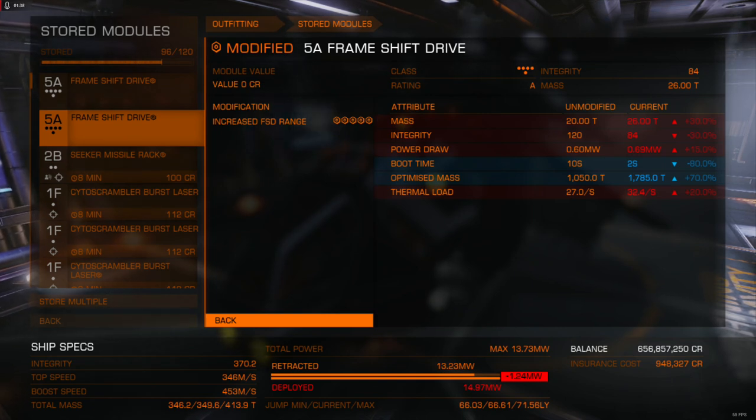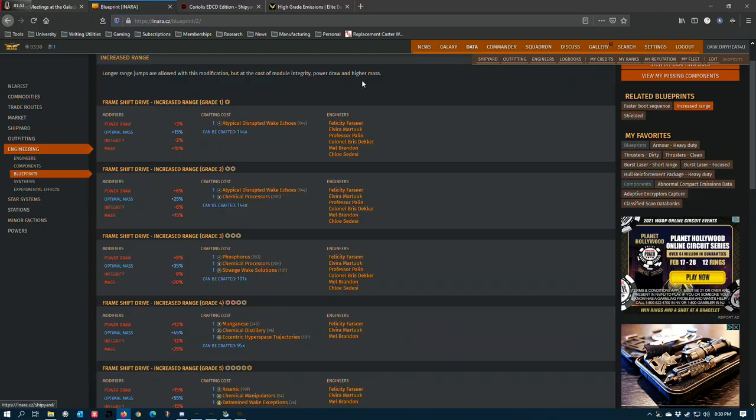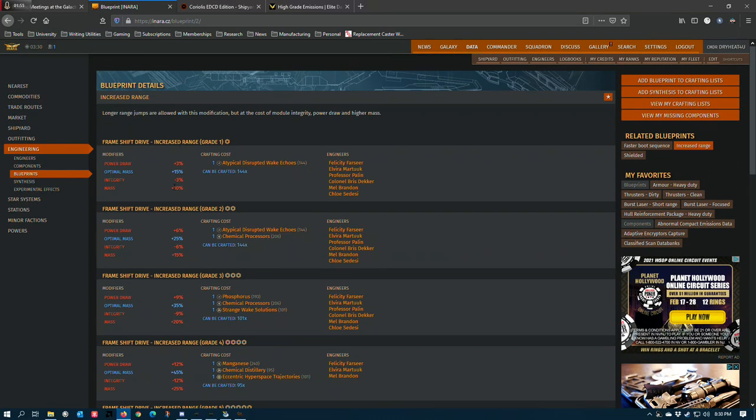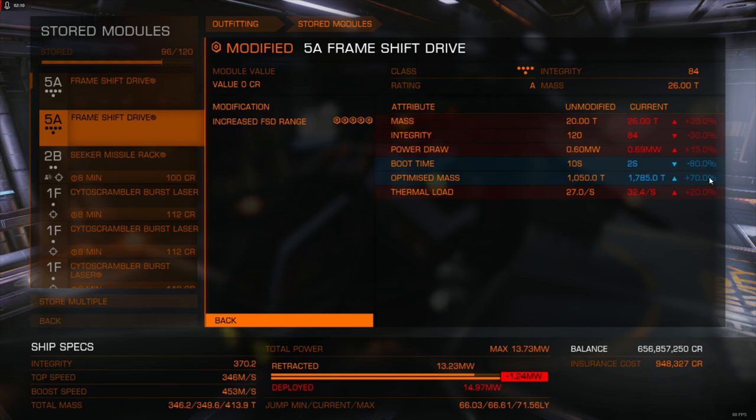Let me pop up a couple of stats here because these two blue bars are not the whole story. It gives you the figures in plain English, but there's more to it. This is the increased range frameshift drive blueprint page. If you max out an increased range frameshift drive, you get an optimal mass of plus 55%, which is cool — but this is plus 70%.